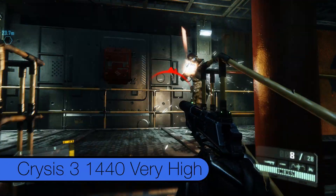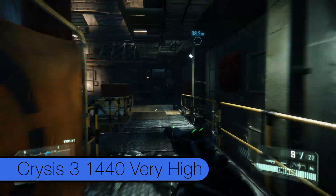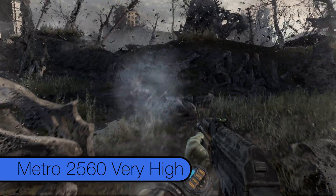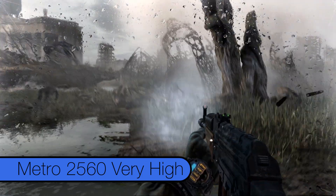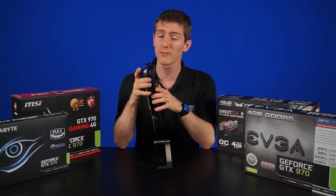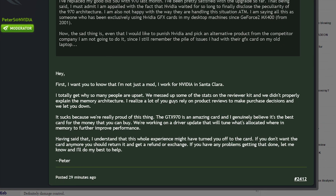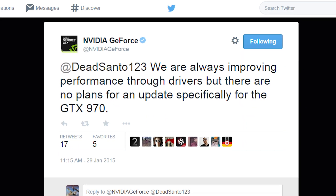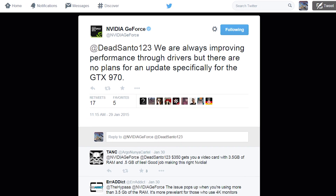The 970 has a slower performing chunk of RAM, but it still does technically have 4 gigs of memory. It's great for gaming today, although gamers who bought it for the 4 gigs of RAM hoping for more future-proofing might be a little disappointed, because that last chunk — while still faster than swapping data out to system memory — is much slower than the rest. This issue has really divided the tech community. Another NVIDIA rep posted on a forum that they might release a driver update to fix memory performance, but the company has since corrected that statement, saying there's no driver on the way because this is just a straight hardware thing — it's by design.